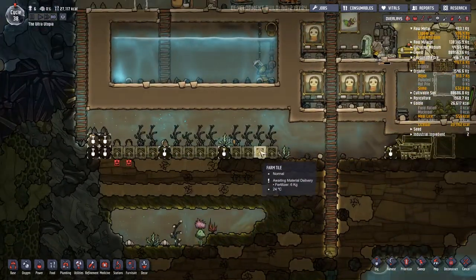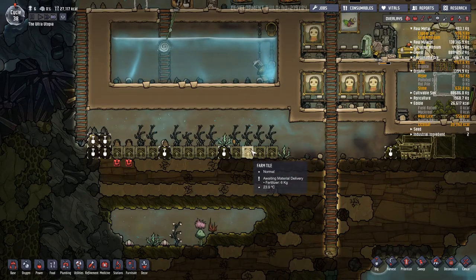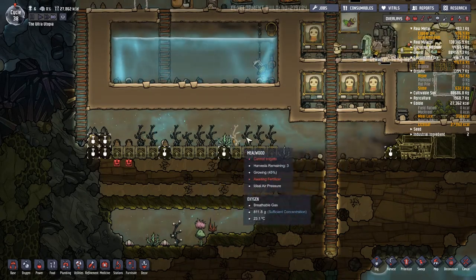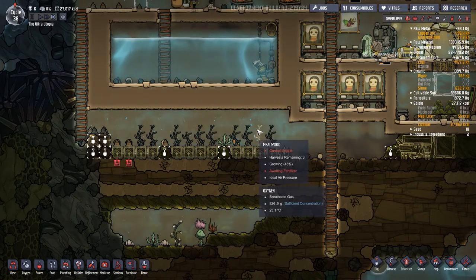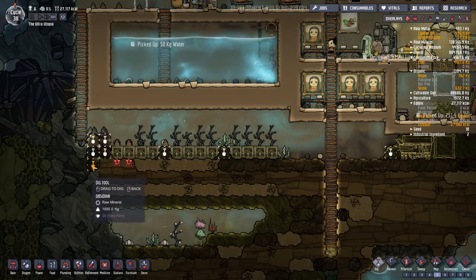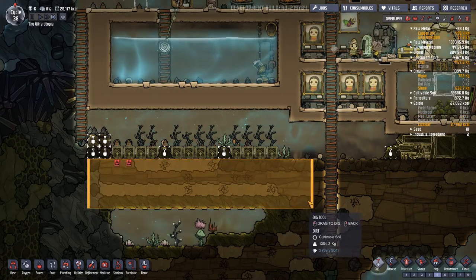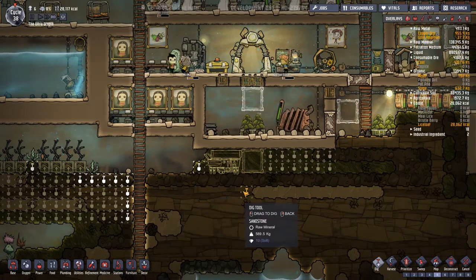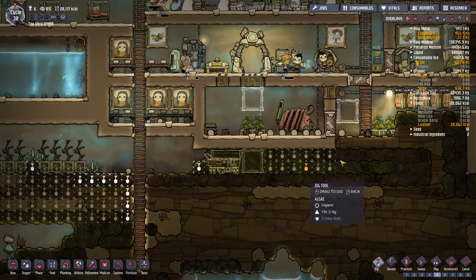The next thing I want to look at is these farms here. I made a very good choice putting the millwood inside normal farm tiles, because this is pretty much the only one that goes into a normal farm tile and wouldn't do better in an irrigated tile. So now we're going to get those irrigated tiles going.